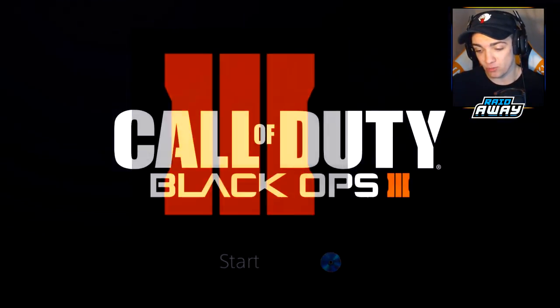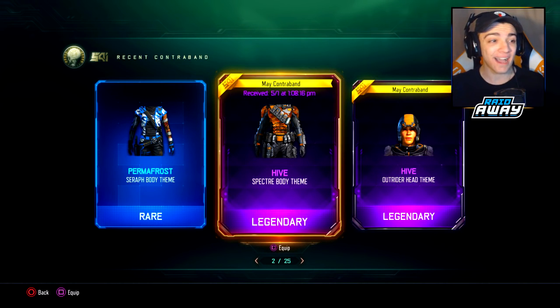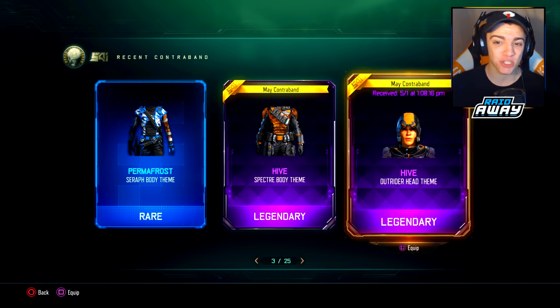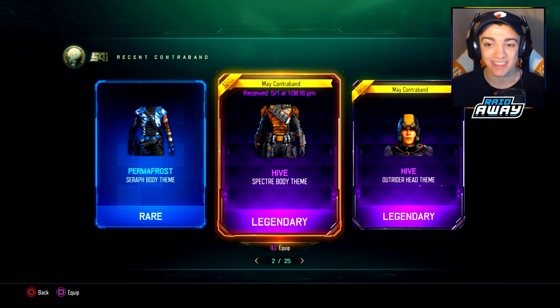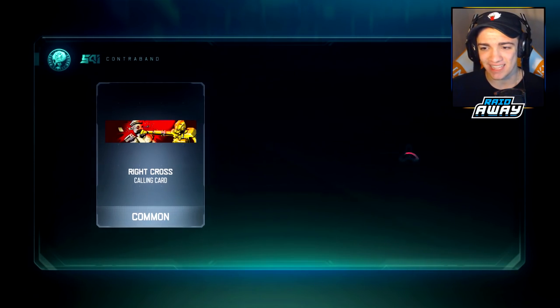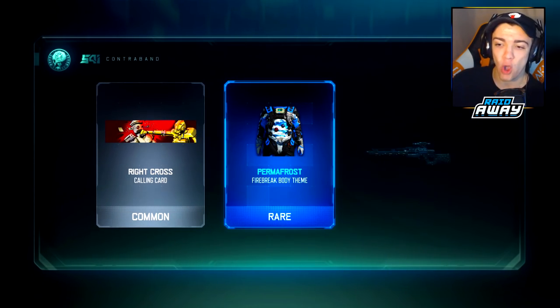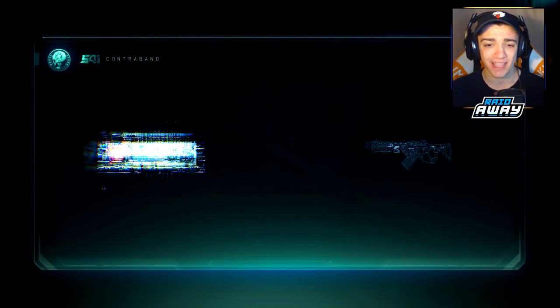Thank you Treyarch! Alright, I'm back on Black Ops 3. That first supply drop actually glitched out, but I went to the recent contrabands and we got some new gear. New Hive contraband — kind of matching the new camo. We got the Hive Outrider head theme and the Hive Specter body theme. Brand new gear is out too. It's funny how the first supply drop glitches and we still get new gear. Either way, let's continue opening these no-dupe supply drops.